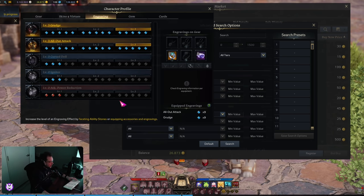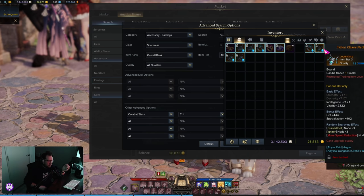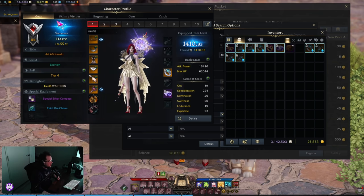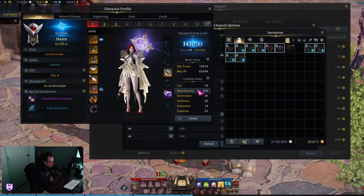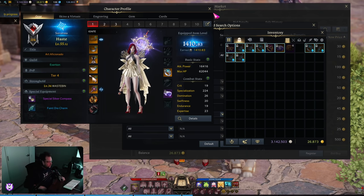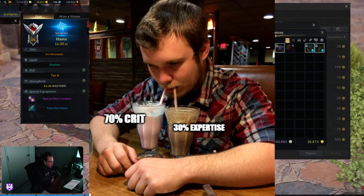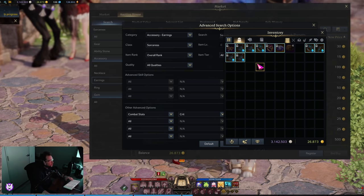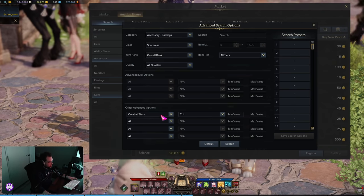The necklace I got is a 3 Kirstyle, 3 Igniter crit-spec necklace. The key is that you want the correct combat stats when you put together your build. In my case it's crit and spec. You definitely don't want to be running around as Expertise Andy — no one will ever let you live it down. But with this method, you're going to be able to easily get a 4x3 setup without it costing that much gold.